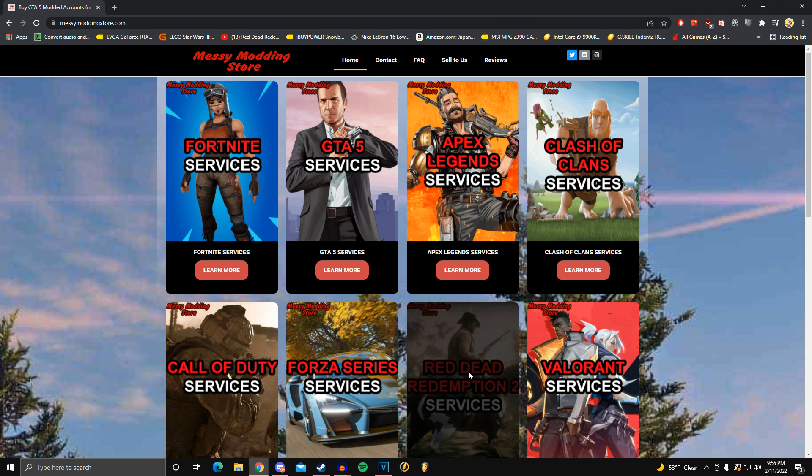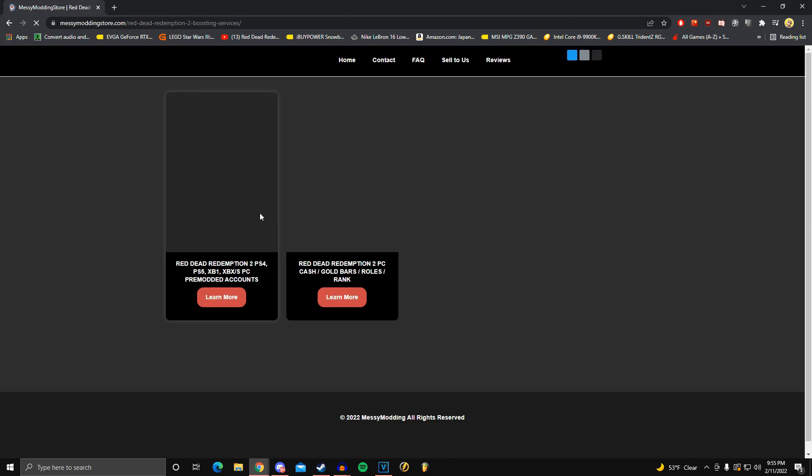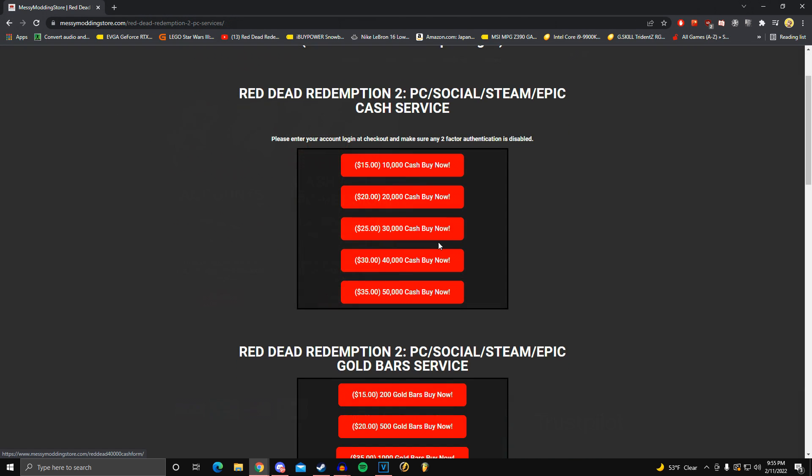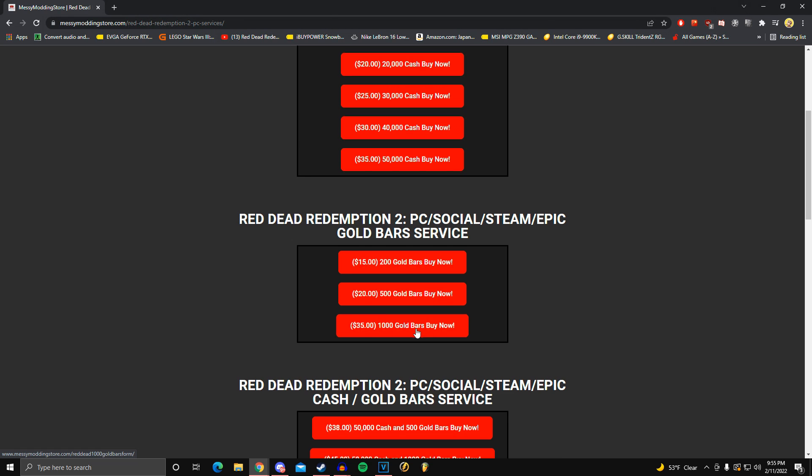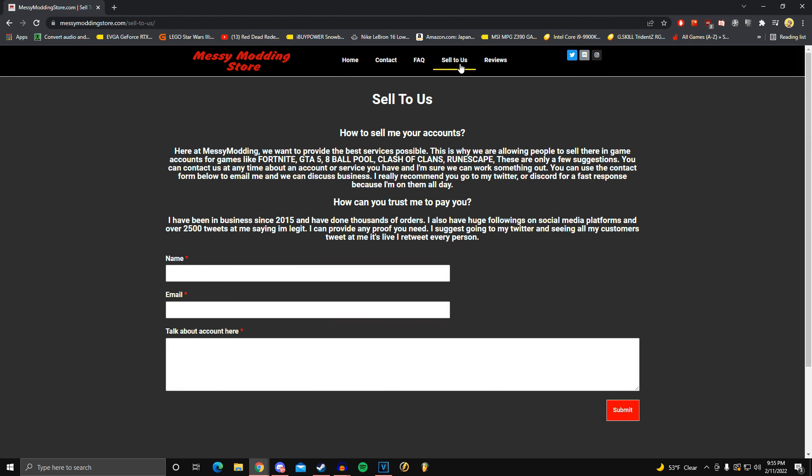You can also get Red Dead accounts — that's the content I upload if you're looking for that. COD accounts, Forza accounts, Valorant stuff. There's all kinds of stuff you can get on this website. You can also sell your account to them if you are willing to do that.